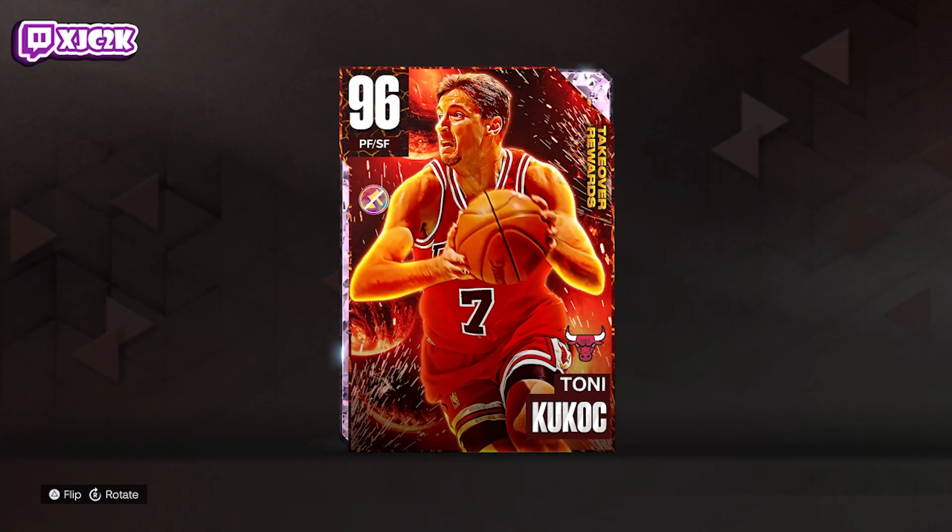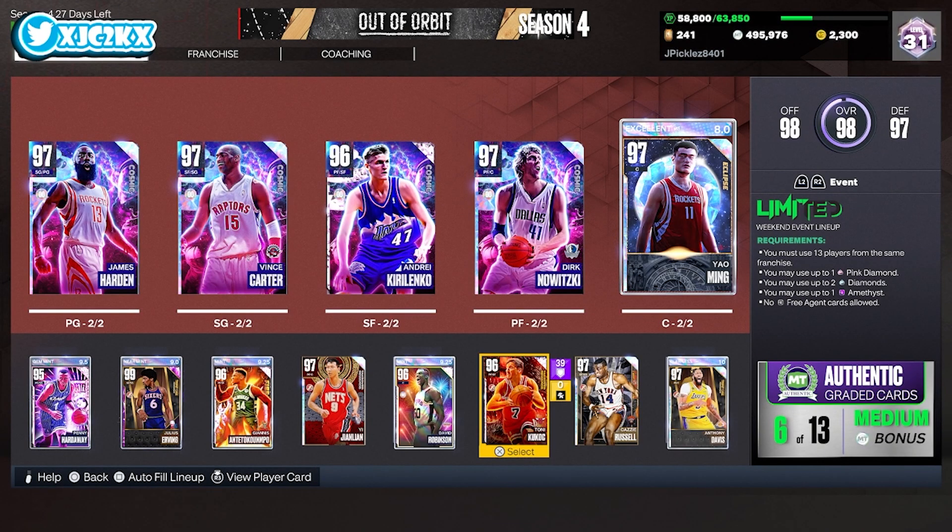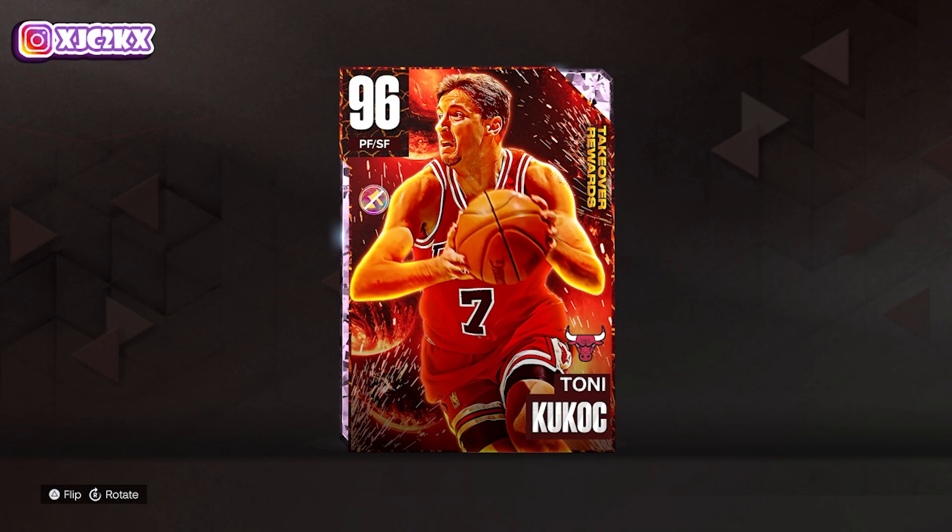What is good YouTube, welcome back to another JC2K video. In today's video we're doing gameplay with the brand new Pink Diamond Tony Kukoc, who is a 6-foot-10 small forward option and can also play power forward in MyTeam. Huge shout out to my boy JPickles for letting me hop on his account to record this video.